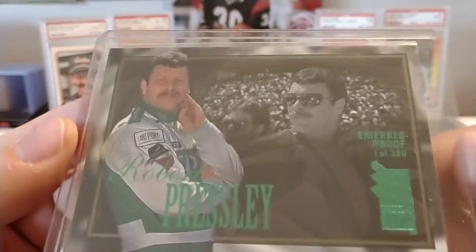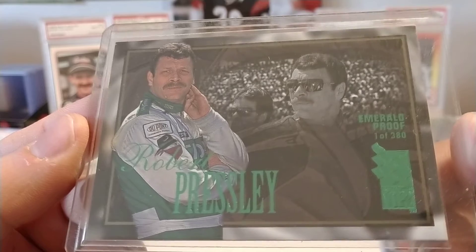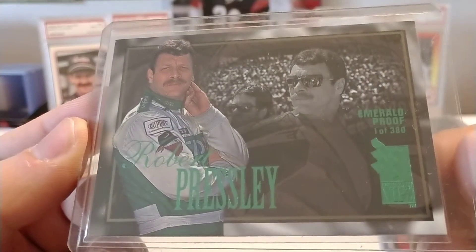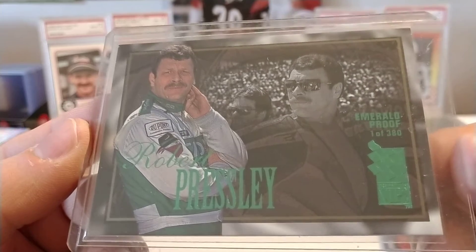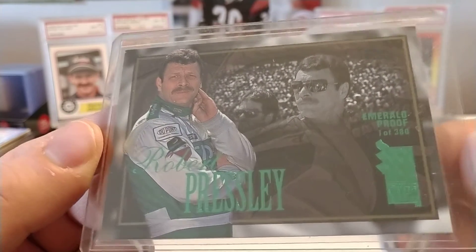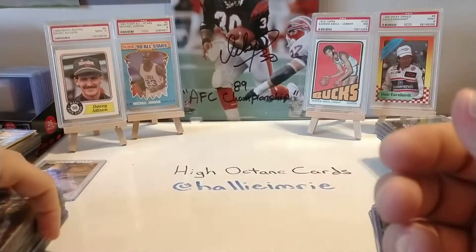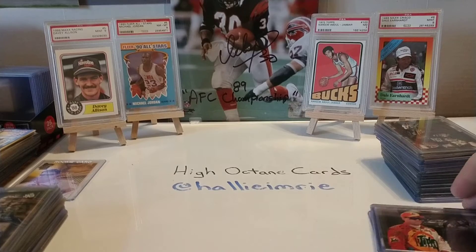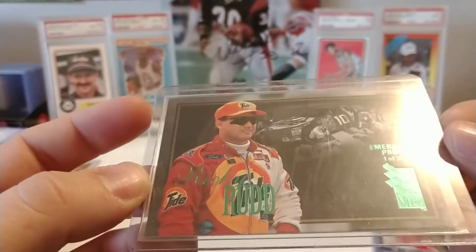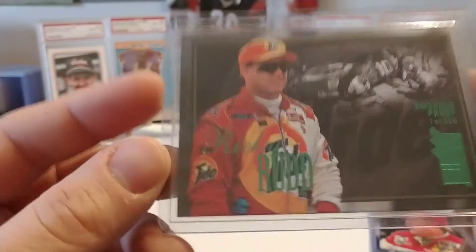Robert Pressley, whose son Coleman I believe is a spotter for Ryan Blaney — I know his son Coleman is currently a spotter. Robert at the time was driving the Jackson Brothers slash Andy Petree Racing Skull Bandit Chevrolet. I really don't remember who was owning the car at the time because it was kind of a transitional period — the mid-90s era where Jackson Brothers were getting out of owning cars and Andy Petree was wanting to start owning a team.